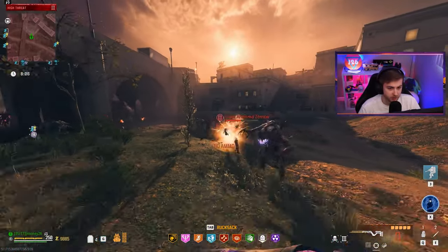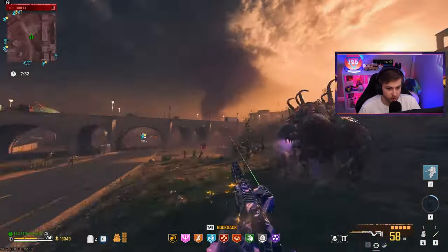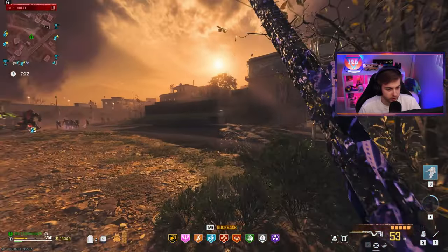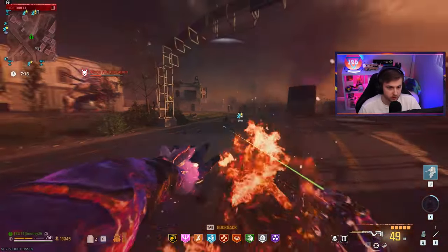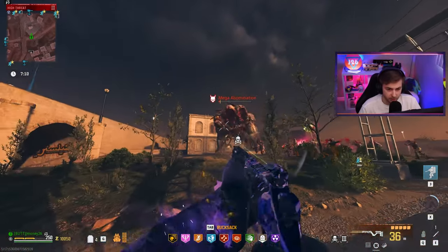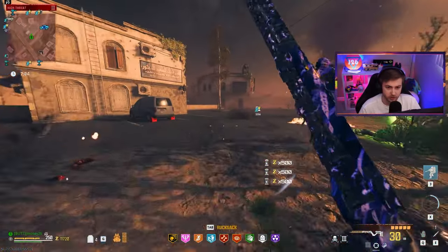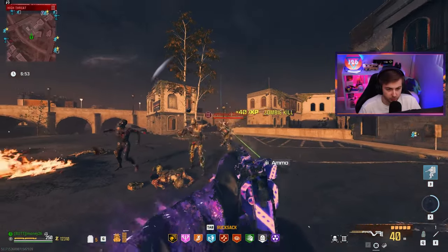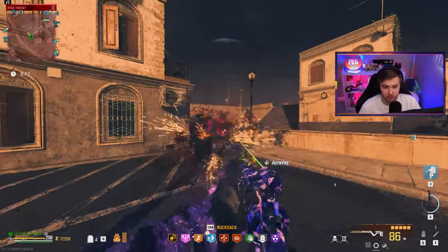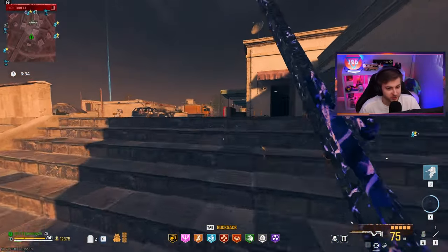We're out of ammo. Let's see if we can take out the abomination with these last 60 bullets. Use the decoy and that should be the end of him. Overall impression of this Tier aftermarket part with Mag of Holding — it kind of just feels like a pocket shotgun. Could be a bit better if I built it more for hip fire, but that's not terrible. Maybe not one of the first weapons I'd use with Mag of Holding.